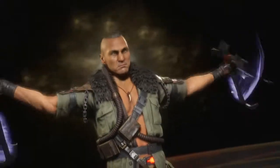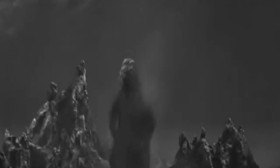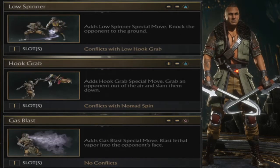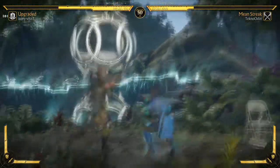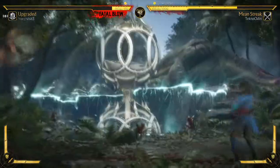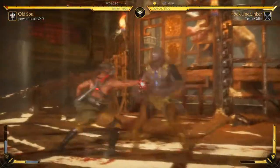Last but by no means least, we have Kabal. I'm jumping for joy because he was another character I played religiously in the beta and I had a cruel setup for him there already. Meanstreak has a good zoning tool with the Rolling Buzzsaw, and the ability to cancel his Nomad Dash adds that bit of mind games to it. But the whole thing is let down by the straight aerial buzzsaw — because let's face it, his diagonal one is pure gold.